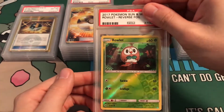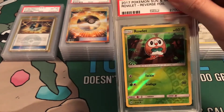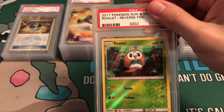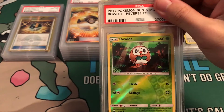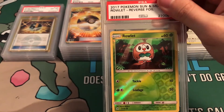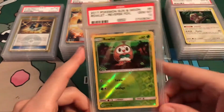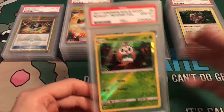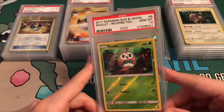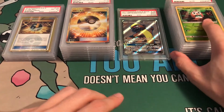Rowlet reverse holo — I really wanted this because it was one of the starters. Everybody's playing Decidueye right now, so I was like, man, this is a really cool card, great Pokemon. It looked great, really did look perfect. Gem Mint 10! So besides that, we've had five Gem Mint 10s in a row: Rowlet, Oranguru, Arcanine, Dragonite, Solgaleo.